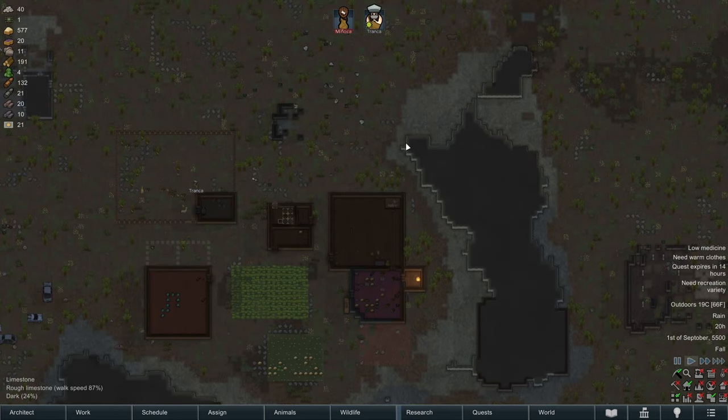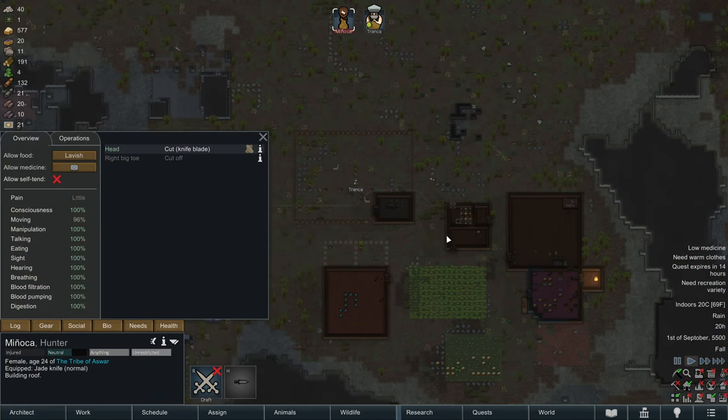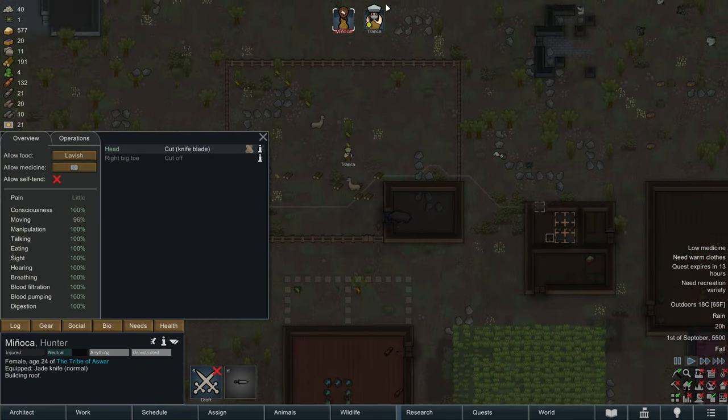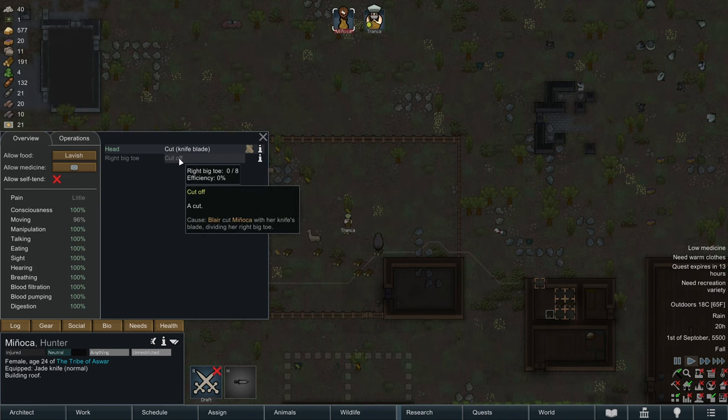Hello everybody, welcome back to RimWorld. Things are going well. We are holding off against the raids okay. We haven't had any too brutal raids so far. All we've done is we've lost a big right toe. Actually I don't think that was a raid - that was like a rat that bit off the right toe or something.